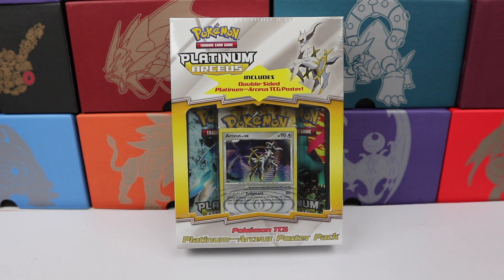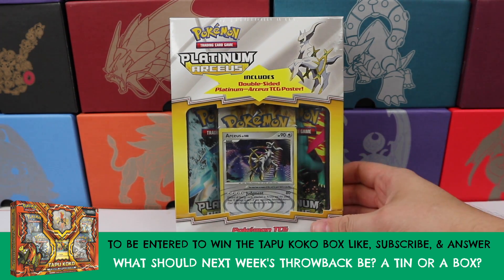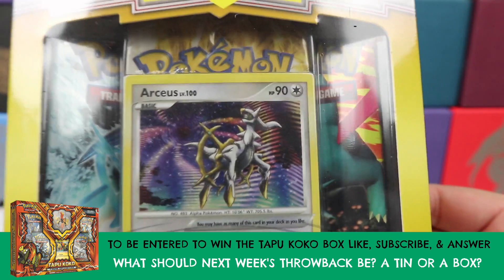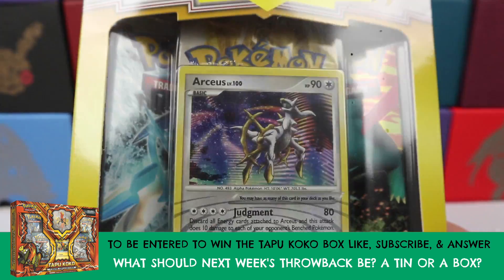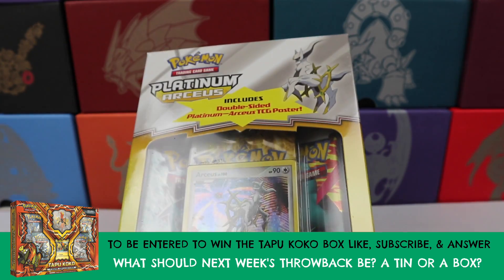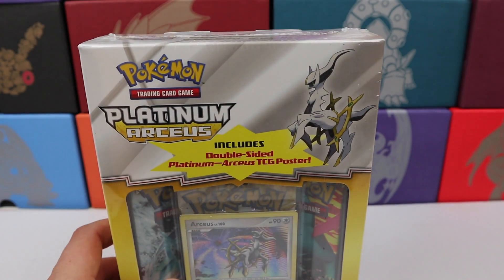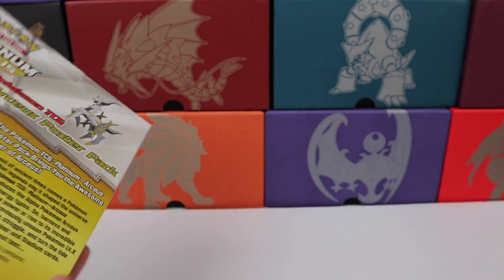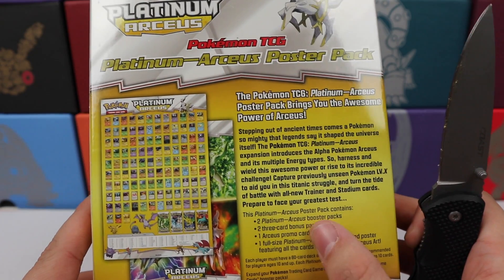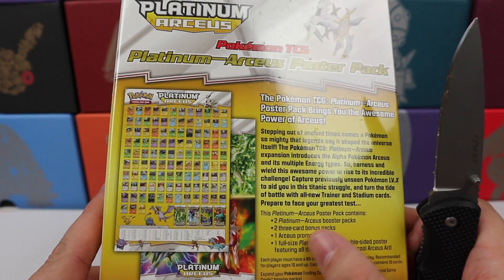Welcome back to Throwback Thursday! Today we are opening up this Platinum Arceus poster pack — Pokemon TCG. This box is on Amazon, I think it's around $30, so it's not exactly the cheapest throwback, especially for only two booster packs. We have two Platinum Arceus packs, two three-card bonus packs, and the promo card.